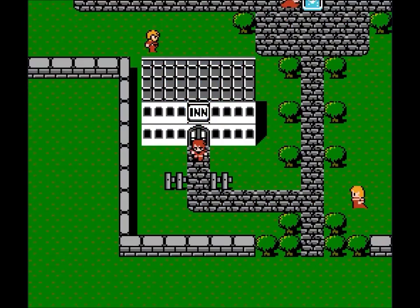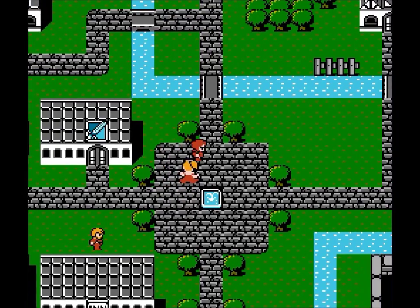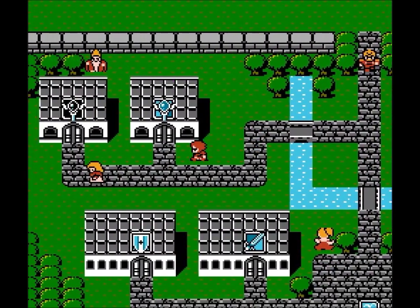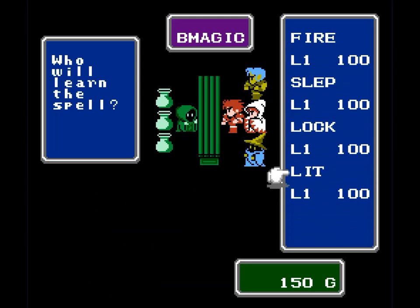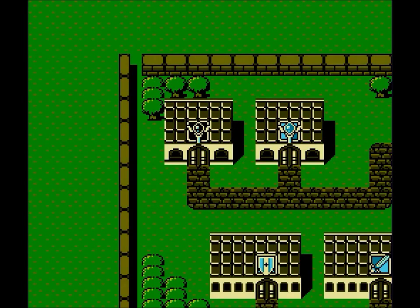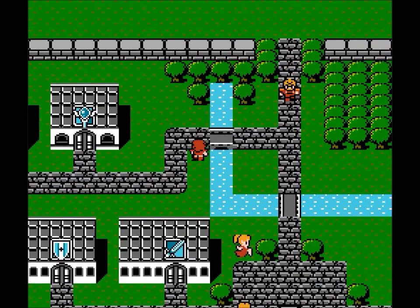We have enough money that I'm going to buy another spell for my Black Mage — I'm going to buy Lightning. If you remember, the weapon he has is a small knife, and it's okay, but if we're fighting bigger enemies it's useless. It'll do two or three damage, whereas his spells can do 20 or 30. So I'm going to give him Lightning, and that's all we're going to get for now.